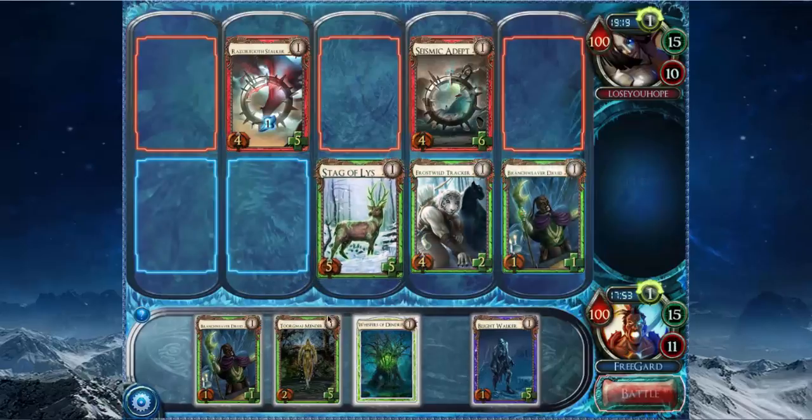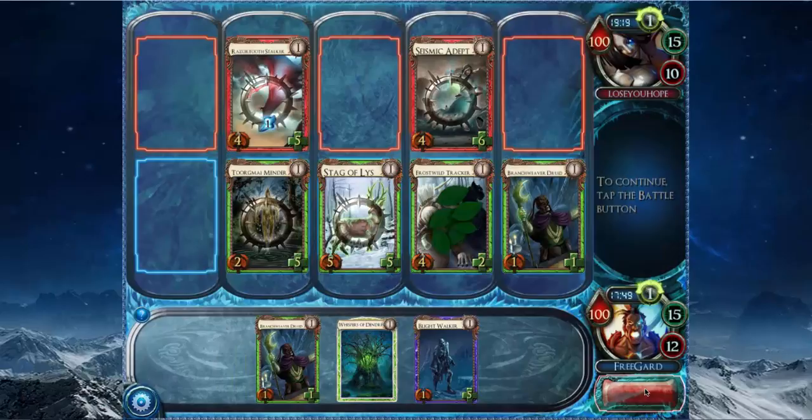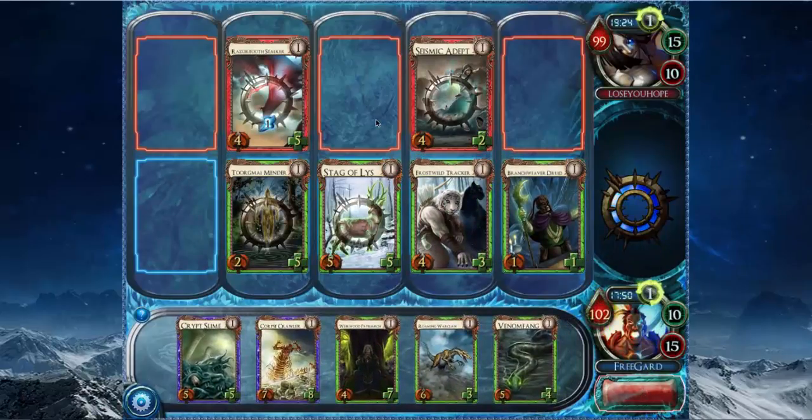It doesn't really matter what order I put my creatures in. Because if I put the Stag in front of the Stalker, he's just going to move and kill the Mender. If I put the Mender in the center lane, then he'll just attack, which is much less ideal for me — because if he wants to move into the side lane, he'll be locked off and only have one space to move. This does kill his Seismic Adept, which is really good for me because that card's really strong.